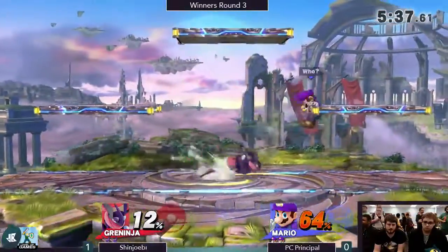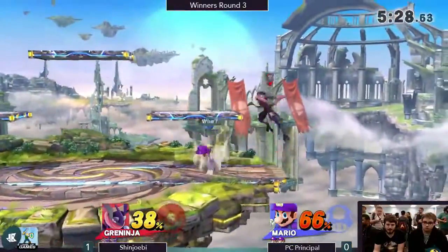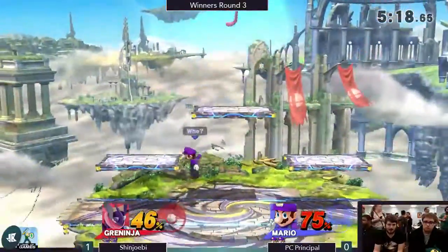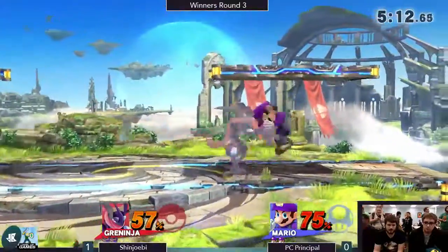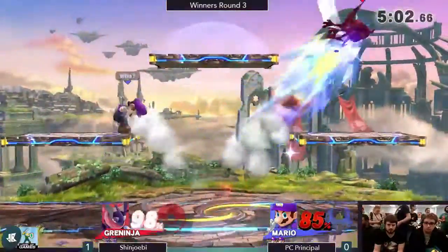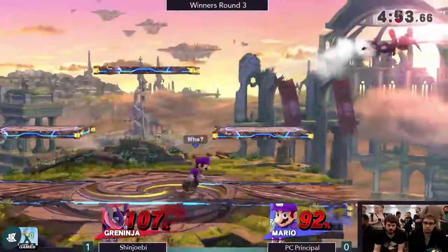Mario is a very common threat in high-level play, and both of these players fool around with Mario for fun, so they know the dynamics of it. PC Principle is going through those up tilts a little late — Shinjobe's always SDI'ing out of the up tilt string, and PC Principle hasn't caught on to that. He's kind of on autopilot with the same timing on his up tilts — he needs to mix it up. Very even games. Great use of the aerials; I love seeing Mario mixing it up, going for a lingering nair to keep the combo going, getting Shinjobe offstage.